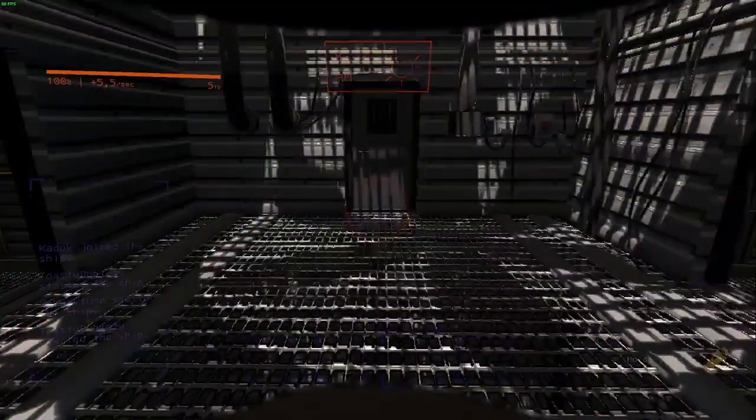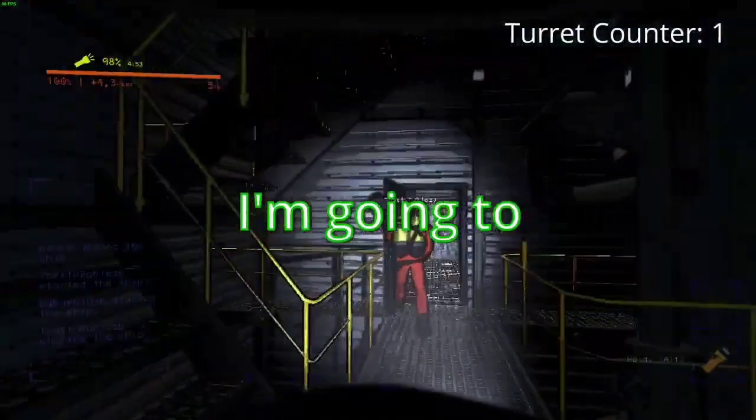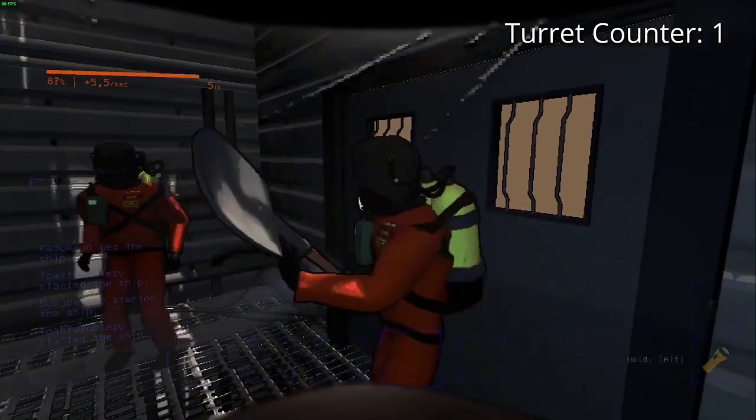Hey there, fellow space travelers. Are those pesky turrets in Lethal Company giving you a hard time? Fret not, because today we've got a game-changing guide on how to disable those menacing turrets and breeze through unscathed. Stick around, and let's dive into the details.